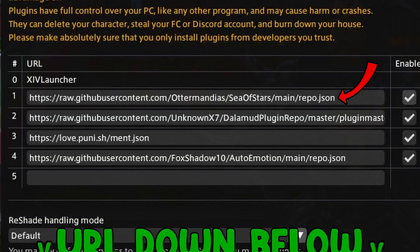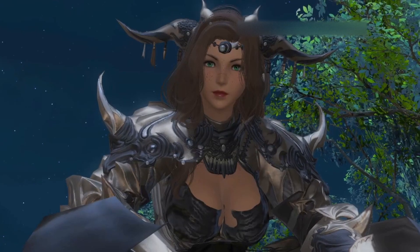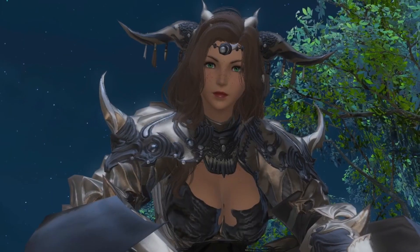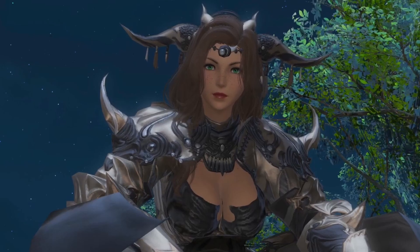In the Experimental tab, paste this URL in the URL section. Enable it and save. Now you can download Penumbra and other mods, such as Glamour, which lets you see your character in all the glams in the game. I recommend using an external hard drive for modding, as mods can quickly consume storage space.